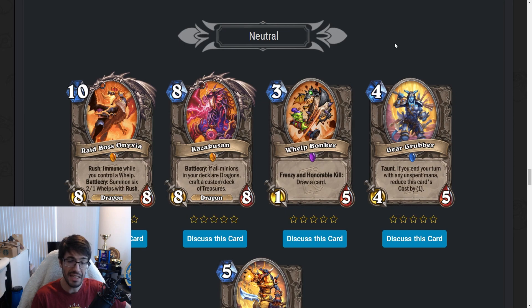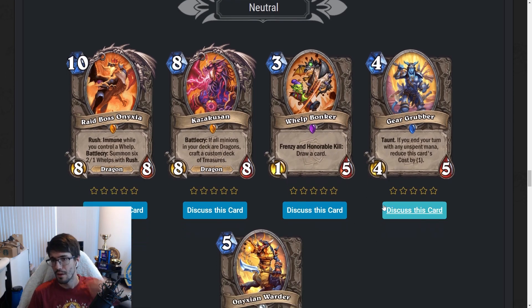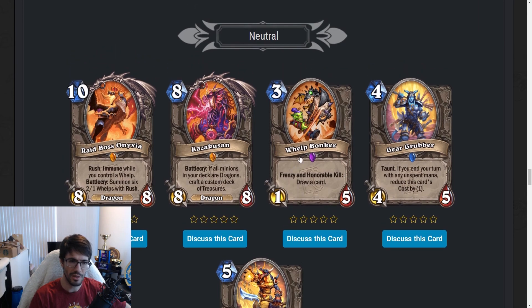Welp Bonker — three mana 1/5. Frenzy and Honorable Kill: draw a card — similar to Accolade of Pain. If this dies in one hit, it doesn't draw any cards, which is a problem. Is three mana draw a card good enough if it's frenzied? Maybe — some decks might use this sufficiently. There could be world effects, Provoke, maybe in Warrior. It almost never honorably kills. Could be used in a buff deck, maybe Paladin — it's got a big five health and card draw which benefits from having buffs. This will see play. You'll have to do some work to make it work, but it looks like a good card. Priest with Bless is an option. You can also get this from Rally, in both Priest and Paladin — there are some cool applications.